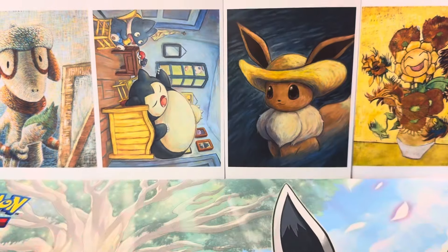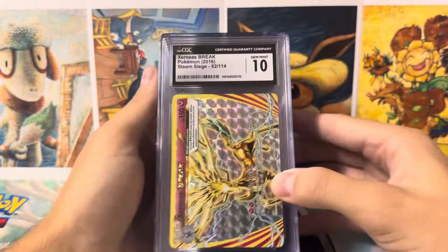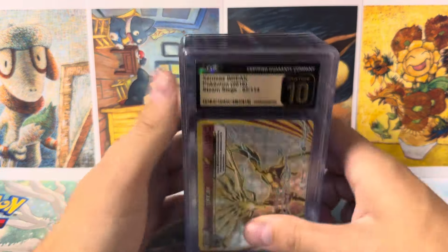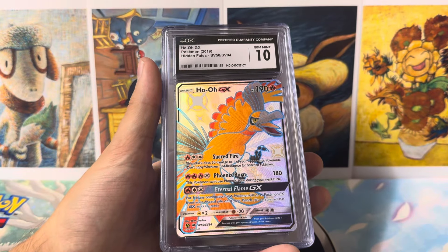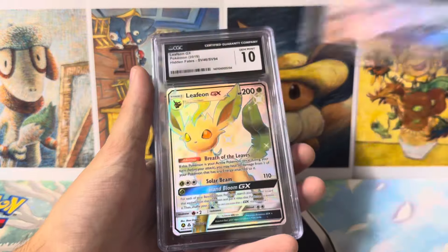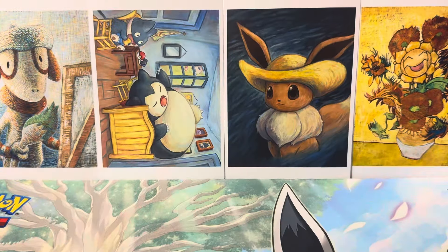Fates Collide Umbreon. We got Mega Gengar, Shaman EX, Mewtwo from Evolutions, and then Xerneas — Pristine Xerneas. This is a Pop 1 card here, the only one in the world in a Pristine 10. Very, very cool. We got Mewtwo from Hidden Fates and a couple more Hidden Fates cards: Ho-Oh, a Noivern Pristine 10, Leafeon GX, Galarian GX Shiny, and ending that stack with the Pristine 10 Alolan Ninetales.